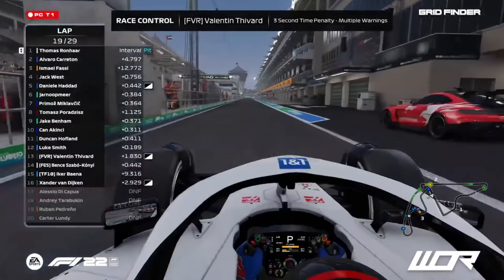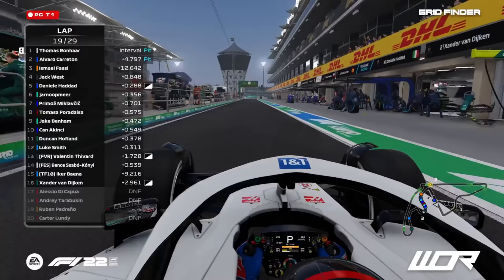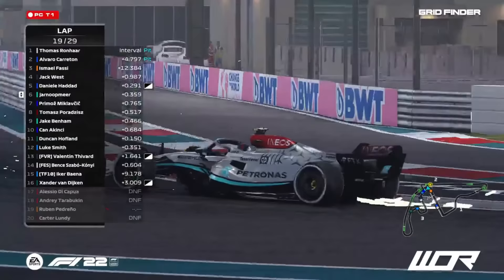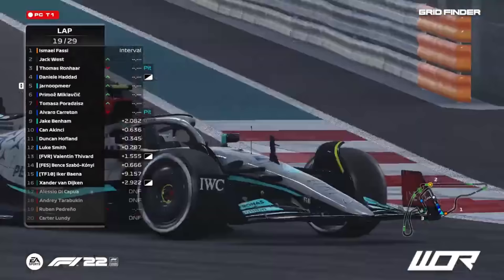Crucial moment in this race as he is coming to the pit. He's going to be jumped by quite a few drivers — I think he'll be behind Duncan Hoffland and Jake Benham after their tyres are up to temperature. Here he is getting his car serviced. Jan Ormier just headed through turn number 16, in the wheel tracks of Daniel Haddad as they come down the start-finish straight. Thomas Ranaar just exiting the pit lane — what is going to be the delta between the pair of them?